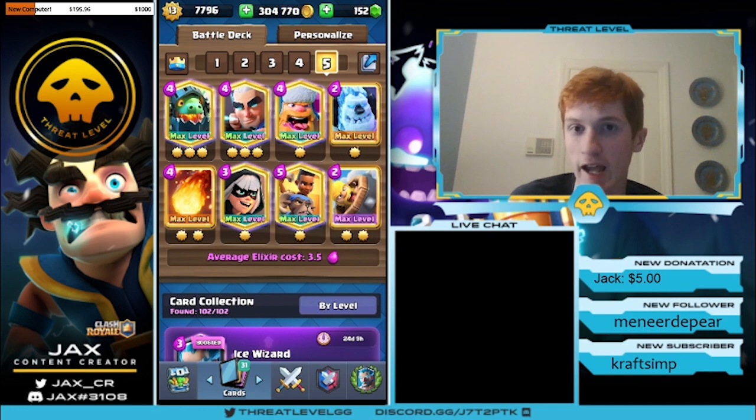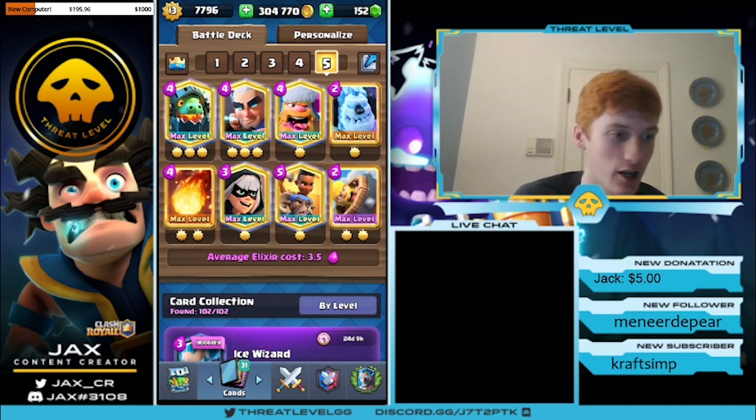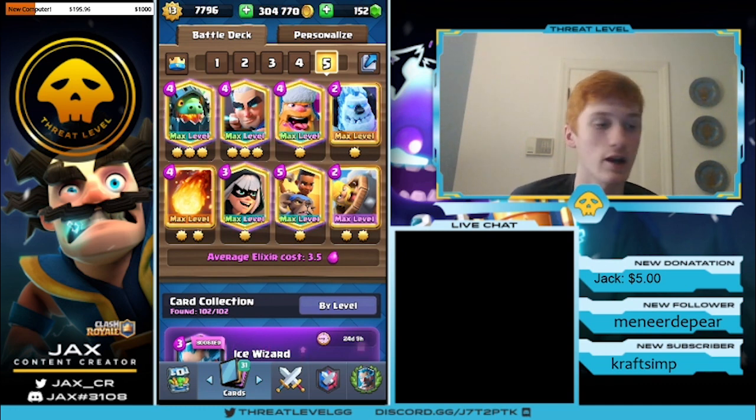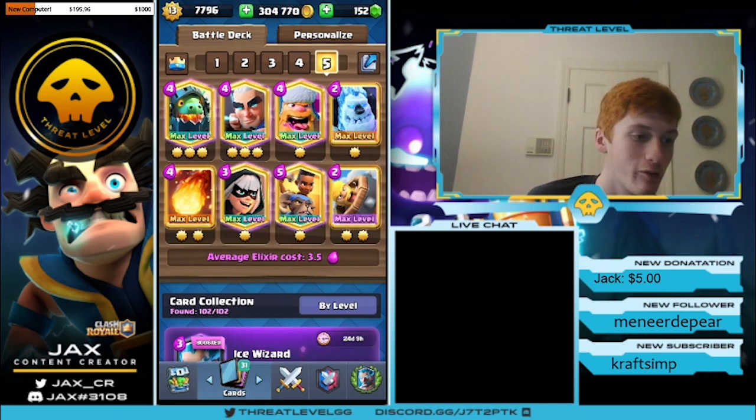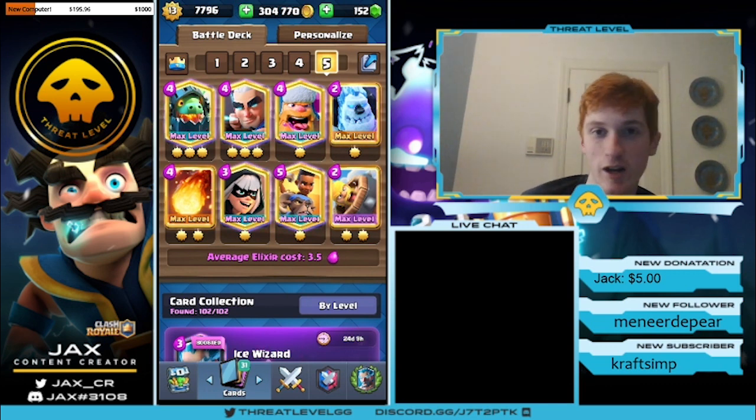Ice Golem is kind of like another tank ground unit if you don't have Bandit or Lumberjack in the cycle. Magic Archer and the Inferno Dragon are going to be your value getter units — able to provide infinite value. Inferno Dragon kills the tanks, Magic Archer sits back and kills off the swarm. You have Bar Barrel and Snowball as your spells, and the win condition is the Ram Rider. This deck is just so, so good synergy-wise — everything goes together.